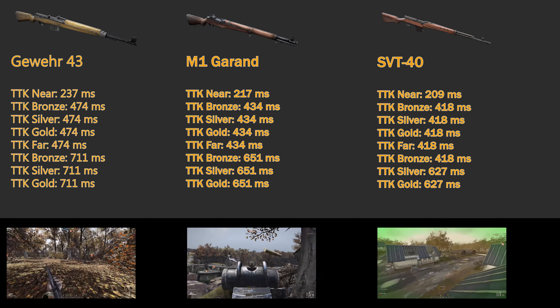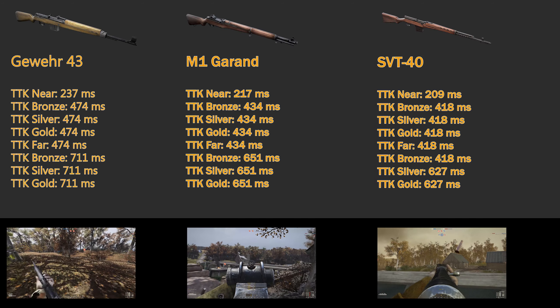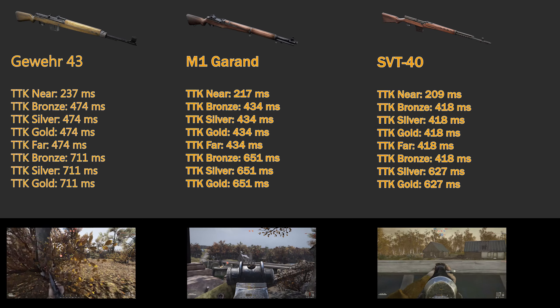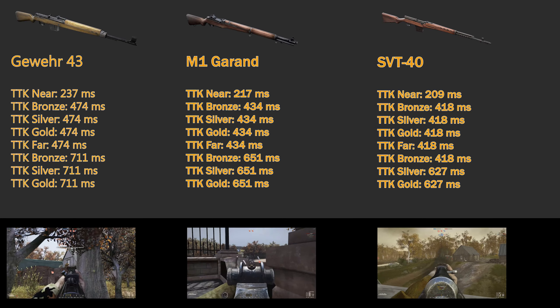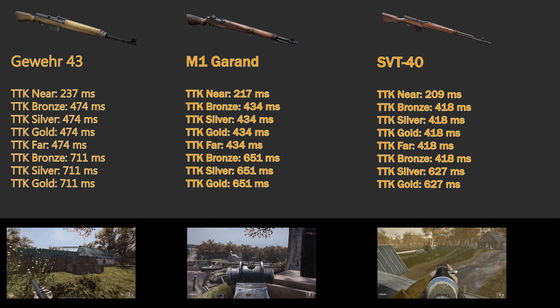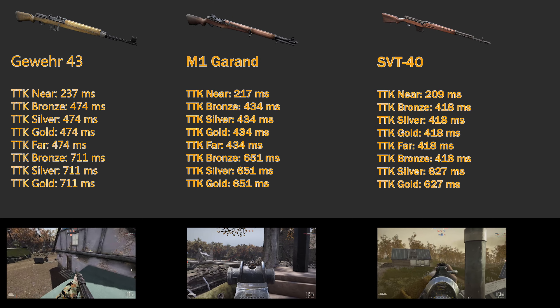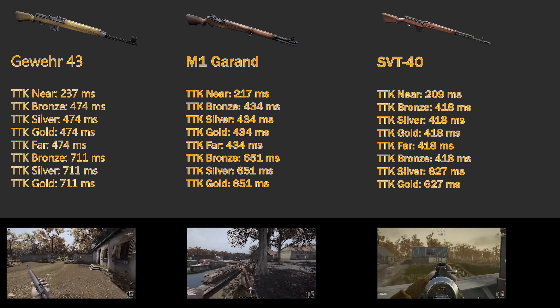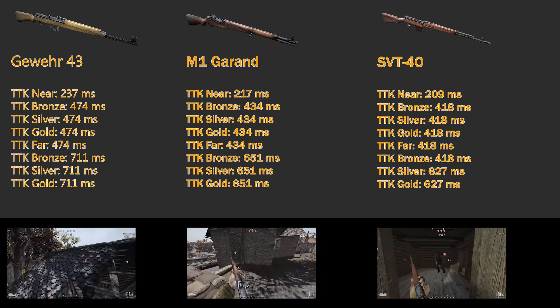The M1 Garand has a TTK near against unarmored of 217 milliseconds. It has a TTK for bronze, silver, and gold armor targets at near range of 434 milliseconds, which is the same as an unarmored target at far range. Bronze, silver, and gold armor targets at far range will require 651 milliseconds to kill.